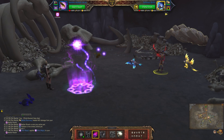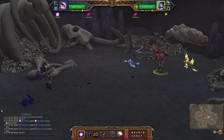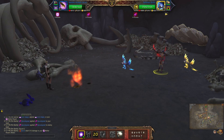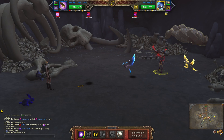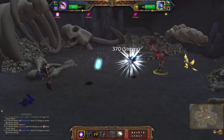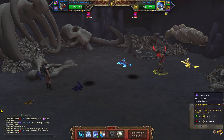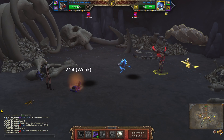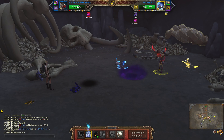To start, use Apocalypse, then Nether Blast — one more — then switch to your second pet. Use Void Trimmers, then Cute as a Button.